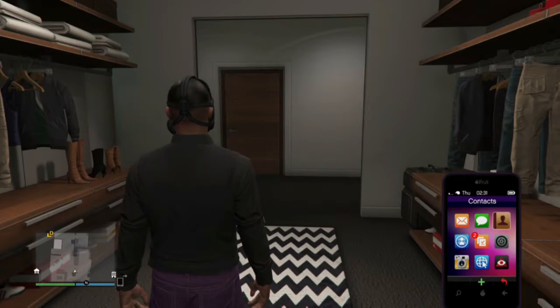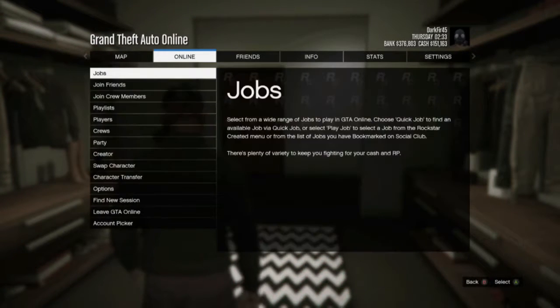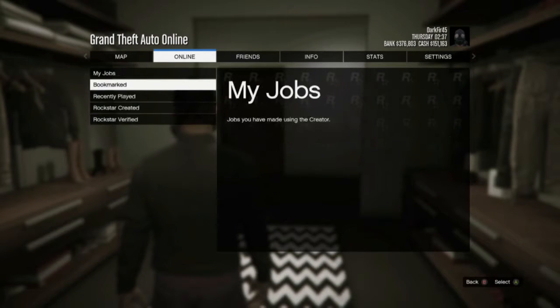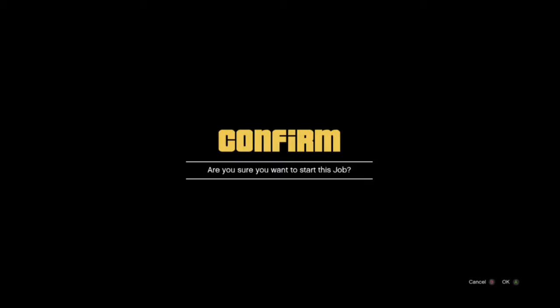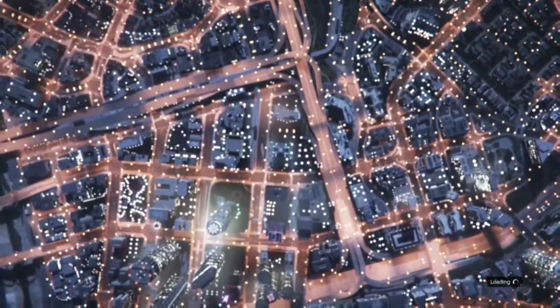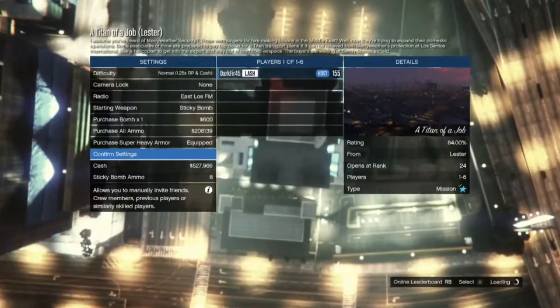Then you want to go open a job. Go online, go to jobs, play job, Rockstar created missions. You can do this with any job. I suggest the first job you see — which we call Titan, or whatever that job is called. You just want to start it up.